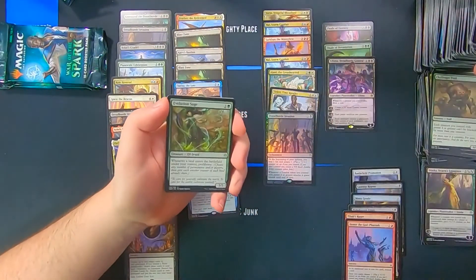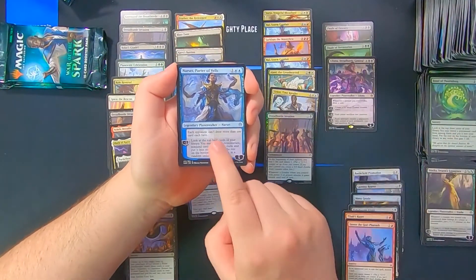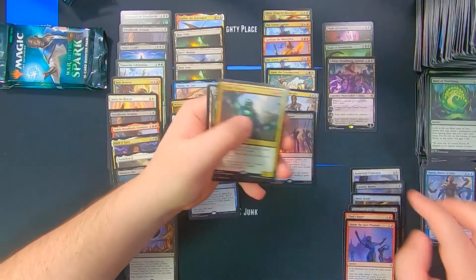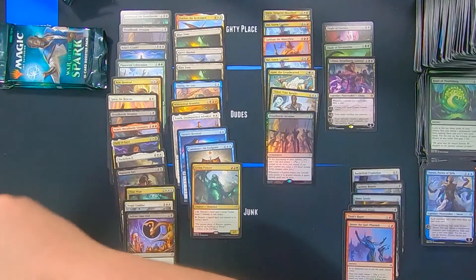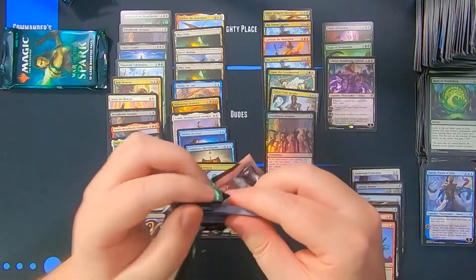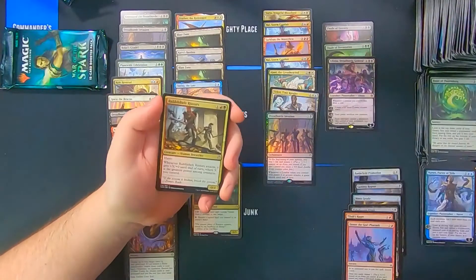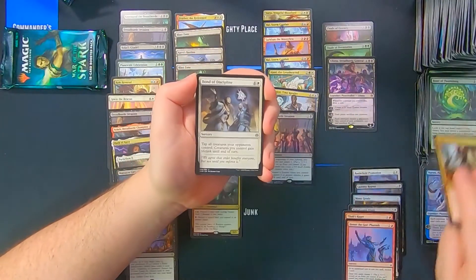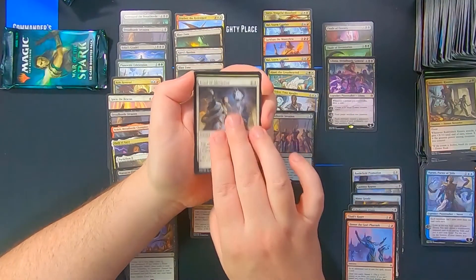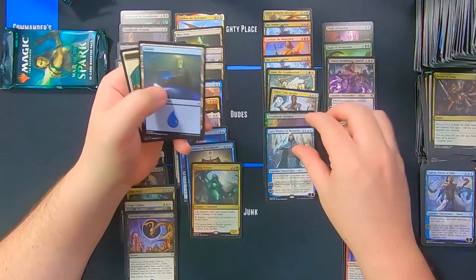Evolution Sage — very good uncommon. Bond of Flourishing, Narset, and Living Twister.